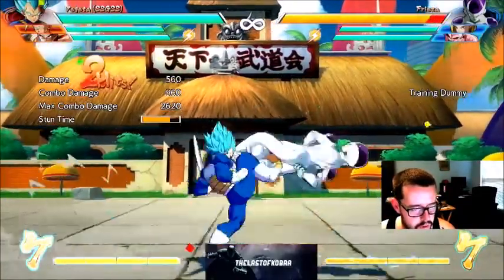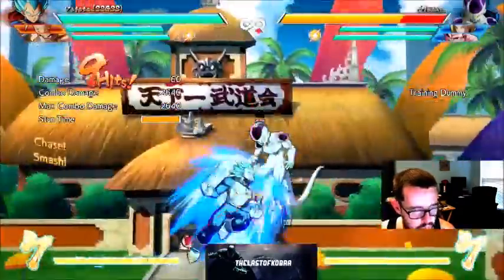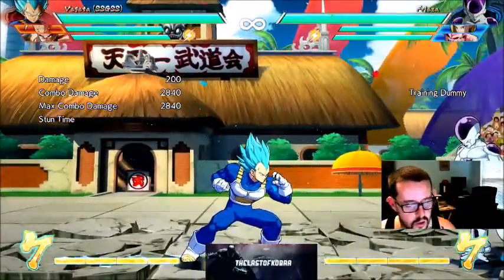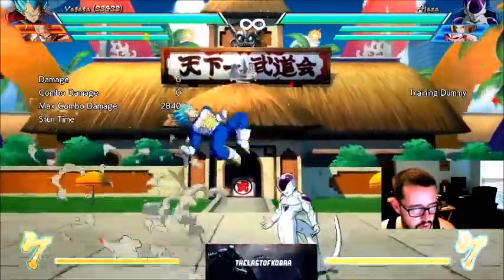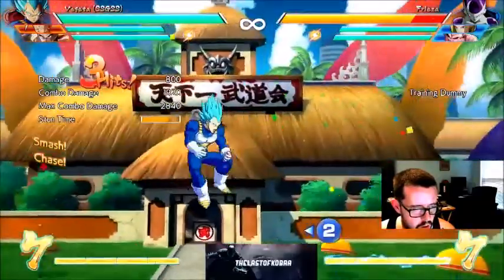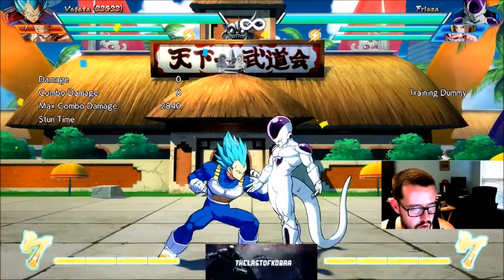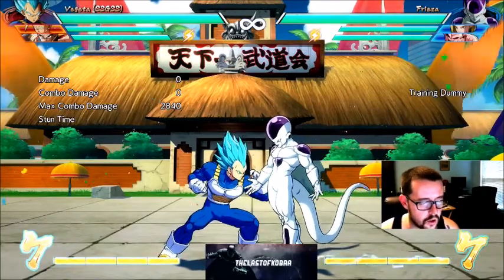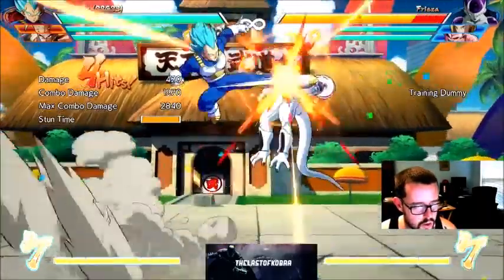So the full combo looks like this. After the down and heavy to extend the combo, just mash heavy and you'll get Dragon Rush automatically. After that you can either mash light for a hard knockdown, or if you've got somebody like Vegeta, you can go into a level three super — depending on whether you want to spend the meter bars.